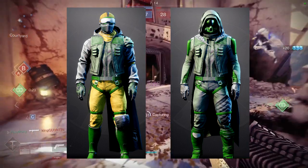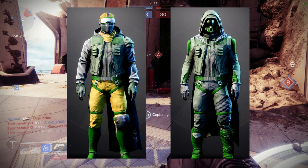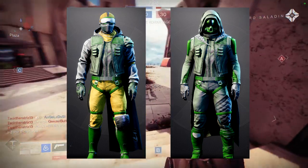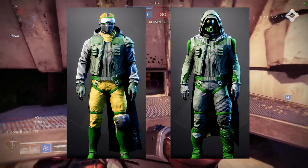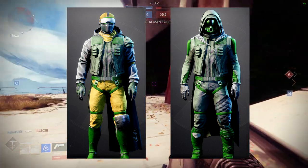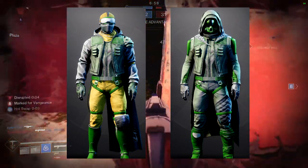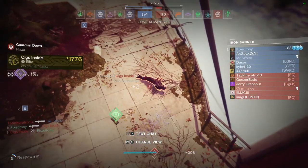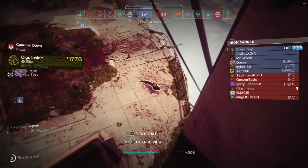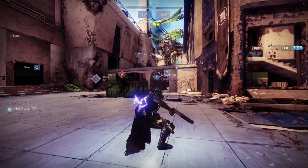I could probably switch out those boots for something else — maybe the Lux boots — but I'm already using the Lux chest piece and I don't like to combine two pieces, especially the boots and the chest piece, because for Hunters and Titans it just feels like you're using the same set with just different arms at this point. So let me know what you guys think about these shaders — I'm not the biggest fan just because a lot of them look kind of basic, like a lot of boring sets.